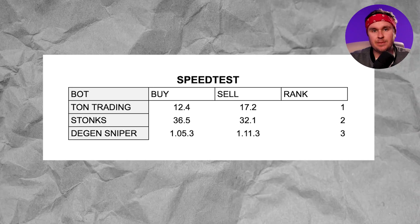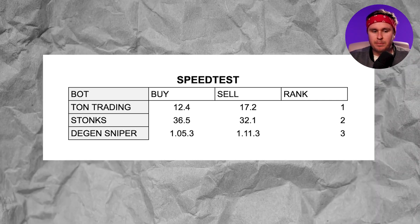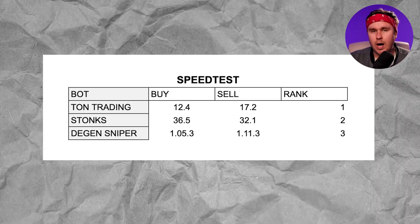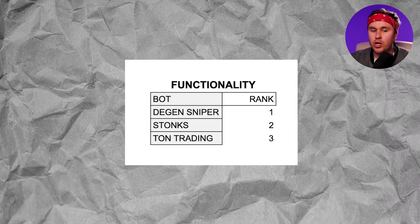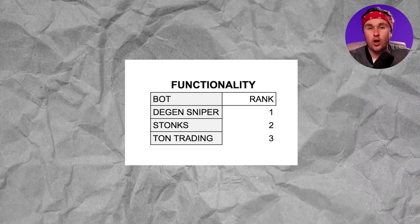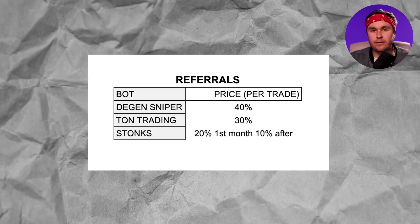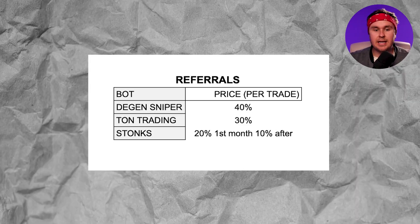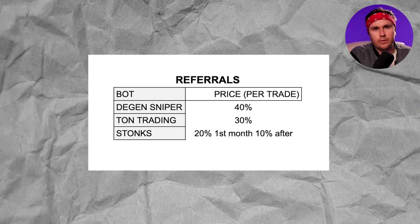Here are the results of all the testing. With the speed test, the TON blockchain overall is slow, but these are the results you get — so if you're worried about speed, this is the order you should go in. When it comes to functionality, this is the order I would go in, and I prefer functionality over speed. When it comes to trading fees, they're all basically the same. And when it comes to referrals, if you're very good at shilling and want to get a lot of people through, this is the result of the referrals and what's best for making money referring people to TON Telegram trading bots. You can then pick the one that best suits you.